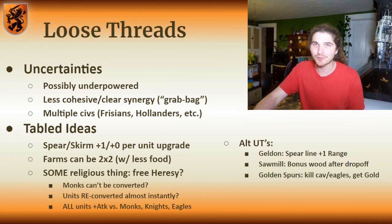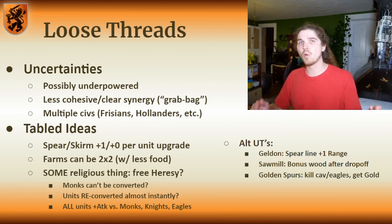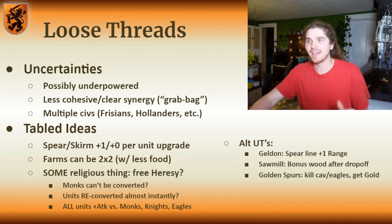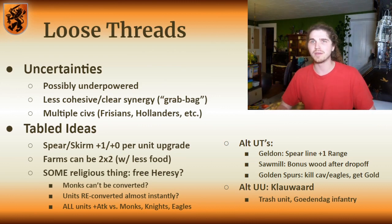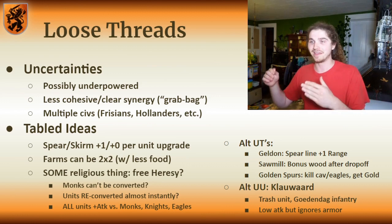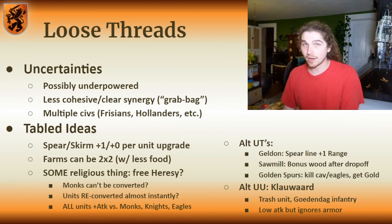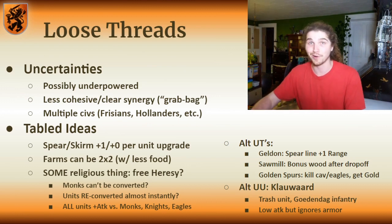I also thought about having Golden Spurs as an actual technology giving you gold after you kill cavalry or eagle warriors — a fun reference, but I didn't want the civilization to be too focused on anti-cavalry, and an opponent can just stop making cavalry or eagles. I also had an alternative unique unit called the Klauward — a trash unique unit wielding the iconic Godendag weapon, a club-spear used by Flemish militia. It would be low attack but ignore armor like a Genitour variant, which could be a cool way of distinguishing them as a trash unique unit, focusing the Dutch majorly on trash warfare. But it seemed like overkill to give them yet another trash unit. Still a cool idea, but for this build I'm happy with the Burger and the Hellburner.